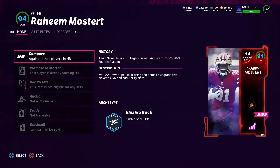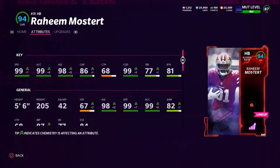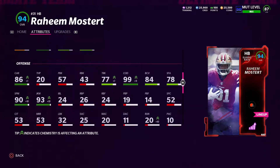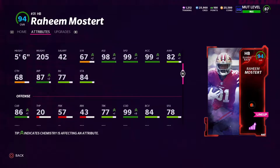We're on the home screen and about to take a look at his stats. He's got 99 speed, 99 acceleration, 98 agility, 86 carrying, 68 catch, 99 change of direction, 77 truck, 80 run break tackle, 90 spin move, and 93 juke. This card's stats are insane — 99 speed running back.